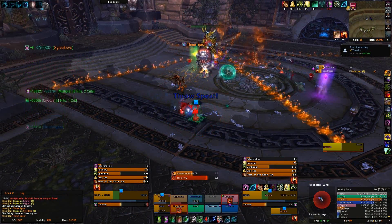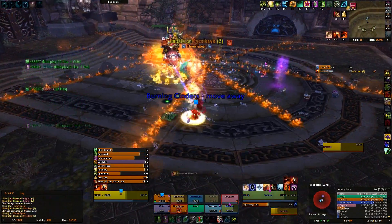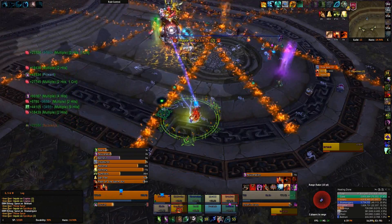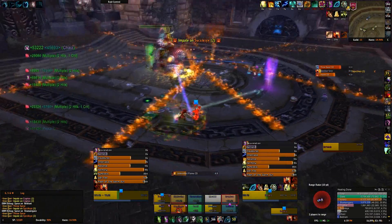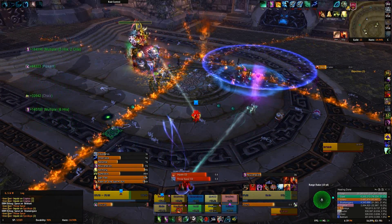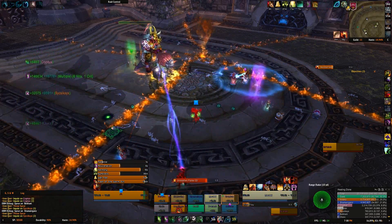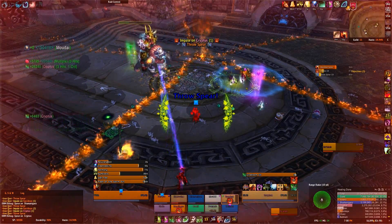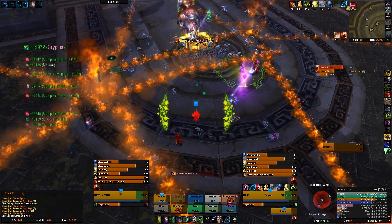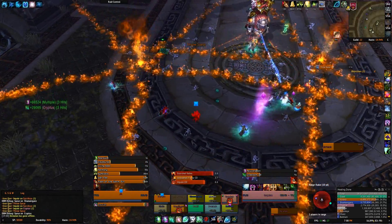The alternate strategy is to have group one stack up, take two spits and spread out, then group two stack up, take two spits and spread out, then have your melee move on top of the tanks to absorb two spits and then move away again. This means players take less overall damage since they have fewer scorched debuffs. When we first killed the boss we used the first strategy, but when we farmed it the second time we used the second strategy as it made the fight go smoother. I'd recommend the second strategy.